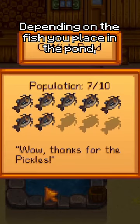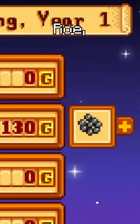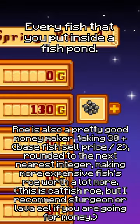Depending on the fish you place in the pond, you may obtain items related to that fish, with the most common being roe, given by almost every fish that you put inside a fish pond.